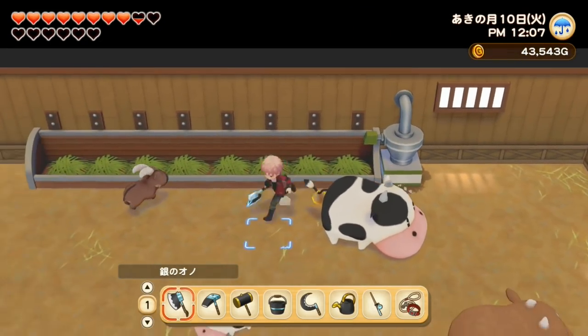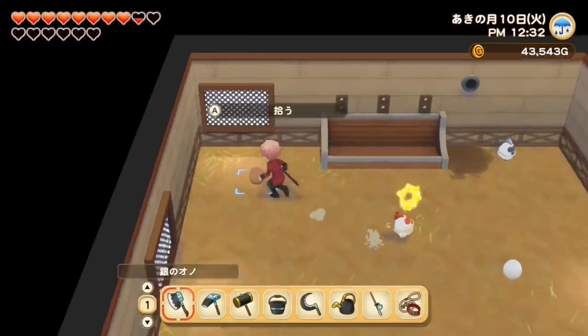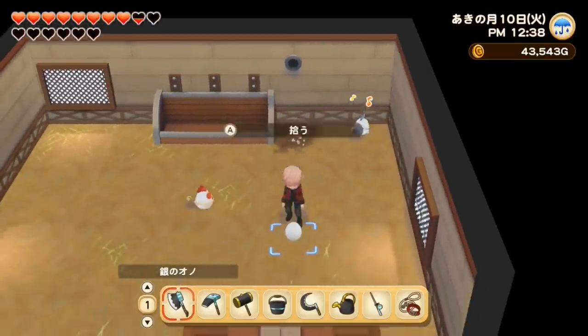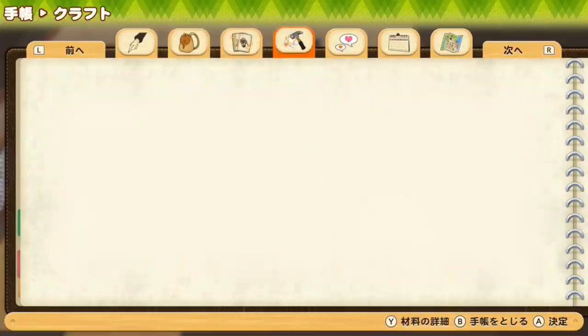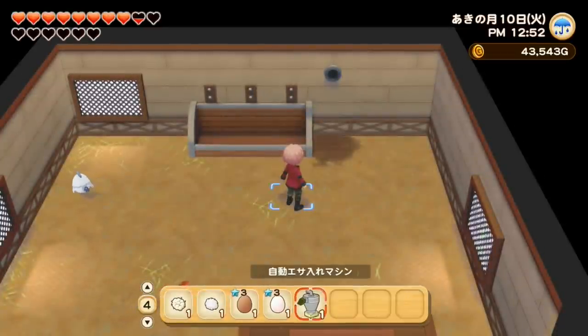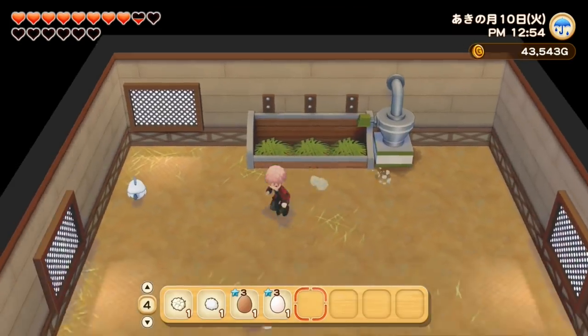That new thing we built in the last video is so useful! They don't have any food though — let me find some. I remember I just need three silver ingots to build the auto-feeder for the barn too. Let me do that — and ta-da! Such a time saver.